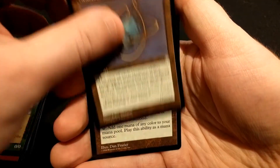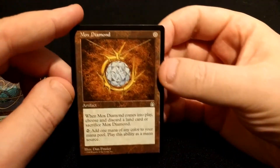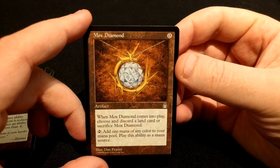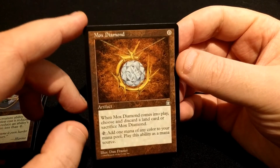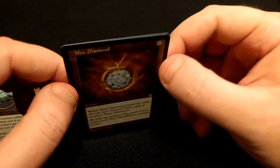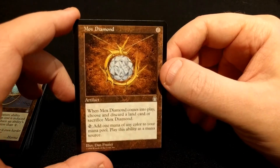And the rare is a Mox Diamond — pretty good pull there. You get to pay zero for the start effect, and when it comes into play you choose and discard a land card or sacrifice it, and you get to tap it for any color mana. Really cool — glad I finally pulled something. Pretty happy with that one.